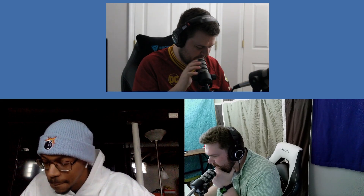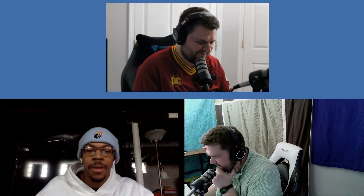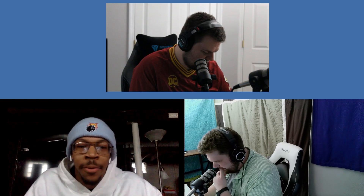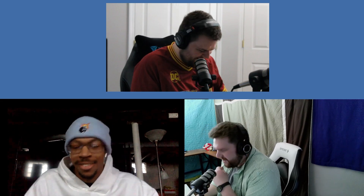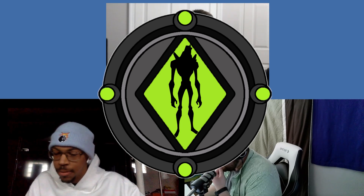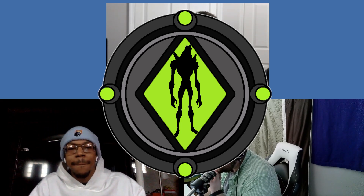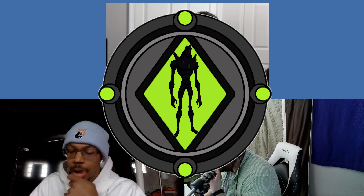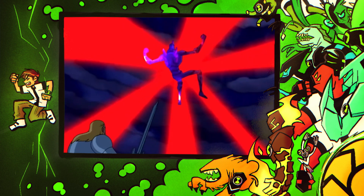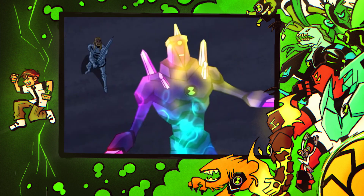Hopper needs a heavy hitter too since Way Big is kind of unusable indoors — like if you're fighting Forever Knights in a warehouse you can't just do it there, unless you tear the doors up. Hopper goes for team synergy and picks Chromastone.